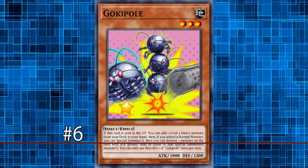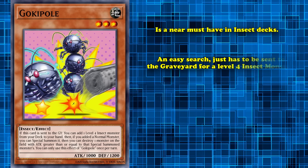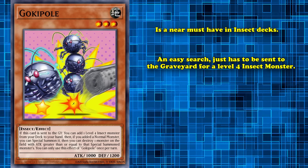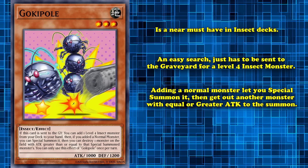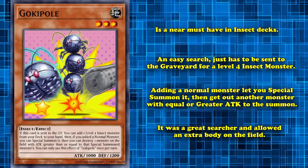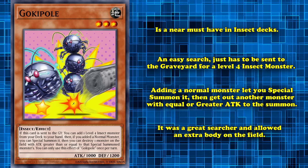At number 6, we have Gogipole. If you're a true student in the way of the insect, you already know Gogipole is a must-have in almost every insect deck. The card is always a free search — its effect just needs to be sent to the graveyard in any way to add any level 4 insect from your deck to your hand. If you add a normal monster, you get to special summon that monster and then pop a monster on the field whose attack is greater than or equal to it — making it a tremendous second-turn option.